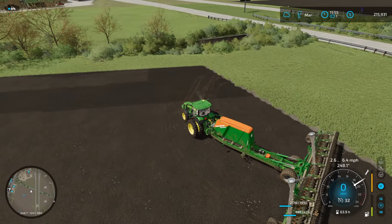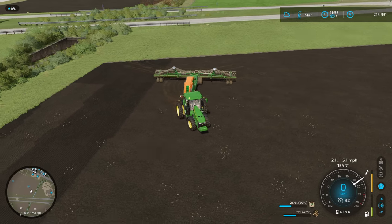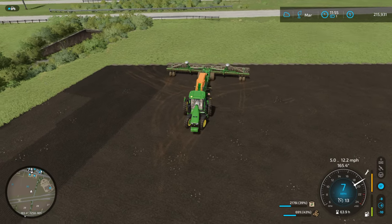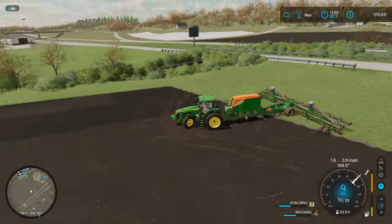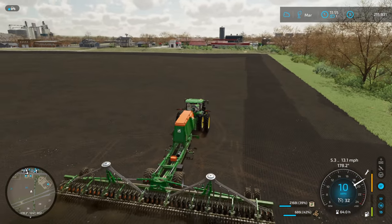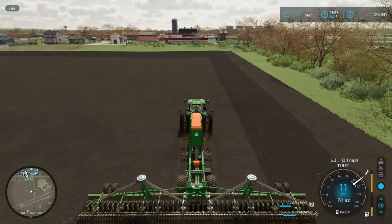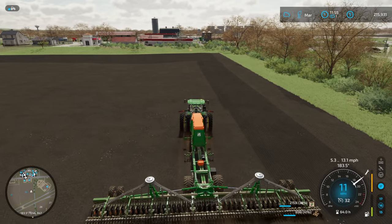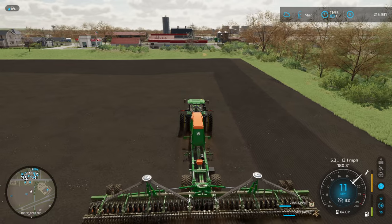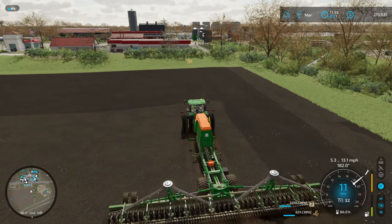I think what happened here is I made an extra plowing pass with a fertilizer spreader that probably double-fertilized that section, which is why it looks a little lighter than the rest. We're not putting down any fertilizer — although actually the planter is probably still using the fertilizer even though it doesn't need to. That's something Giants should probably address — if you have a fully fertilized field and a planter that puts down fertilizer, it will probably still use the fertilizer even though it doesn't need to.